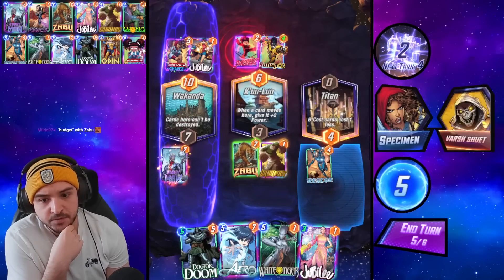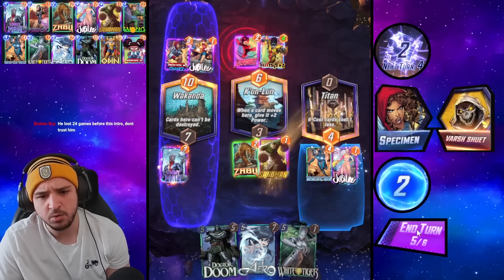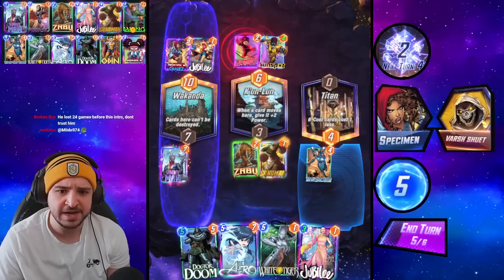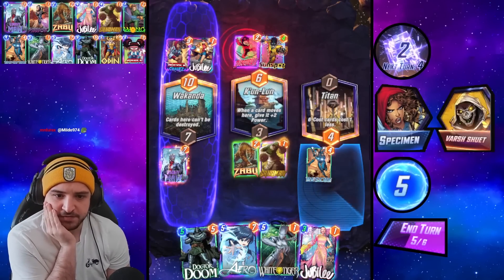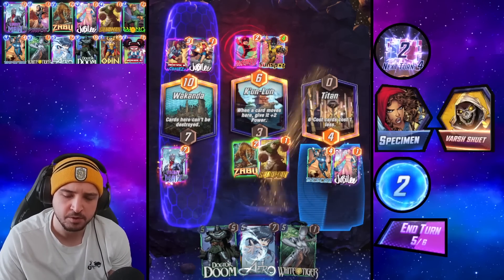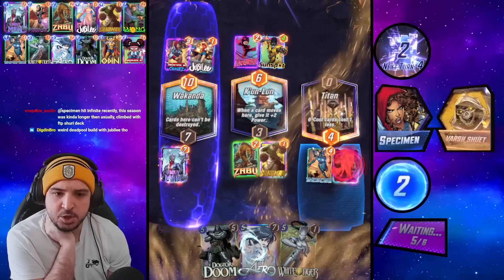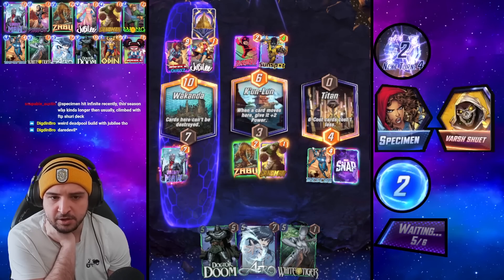Jubilee can hit things like Odin, it can hit the Wong, so Jubilee is somewhat tempting here. Jubilee could hit Odin — let's try our luck with Jubilee, and then we could also just go Dr. Doom this turn and then Arrow on the final turn. They get to see what we're doing here. I think we just have to take the Jubilee and hope that we hit Wong. Wong is kind of our savior, but the fact they had Sunspot growing and they Jubilee'd into Chavez and have a Daredevil — they've had quite a lot going their way.